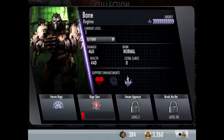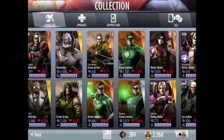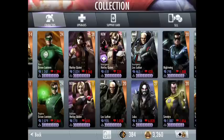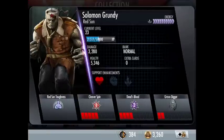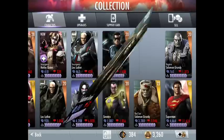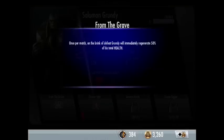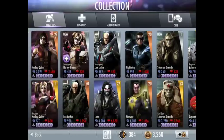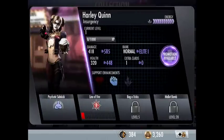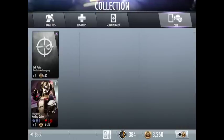And we got Solomon Grundy, who has the same effect as Bronze Solomon Grundy: when he's supposed to get knocked out, he instead regenerates 50% of his total health.